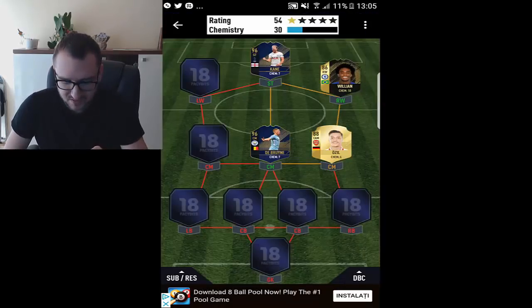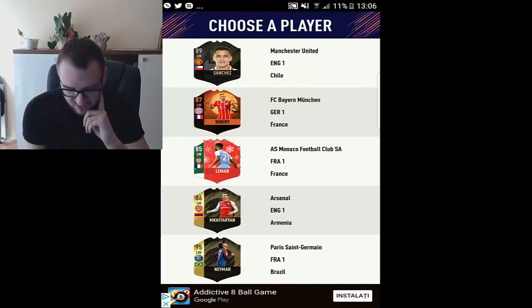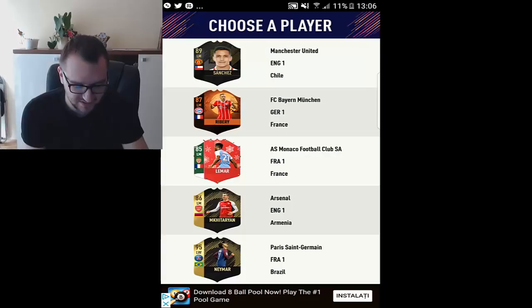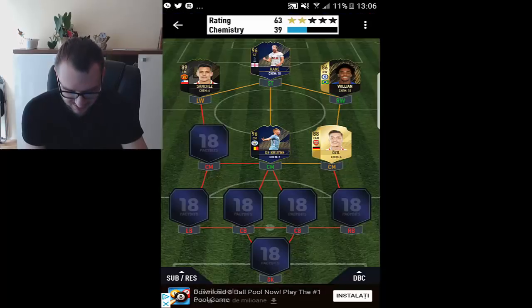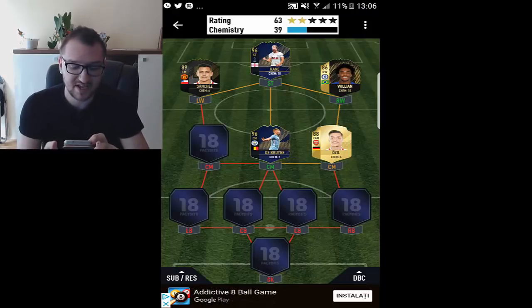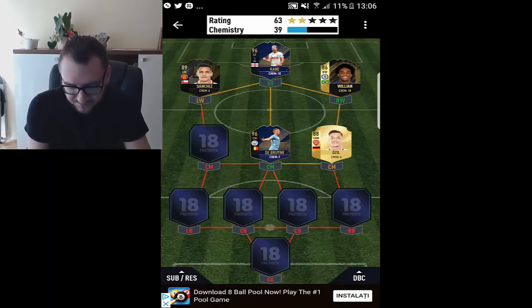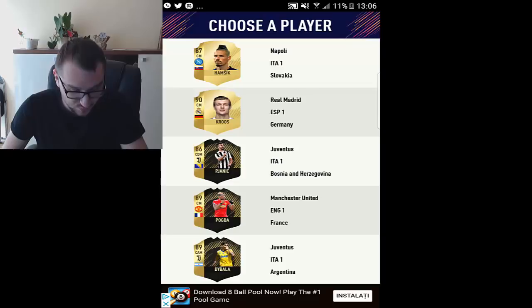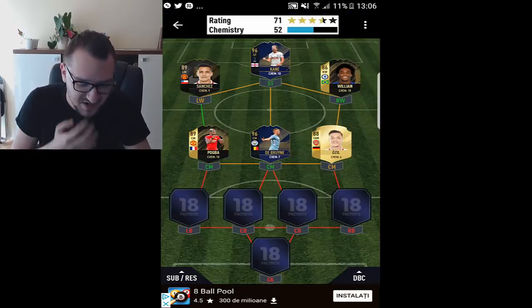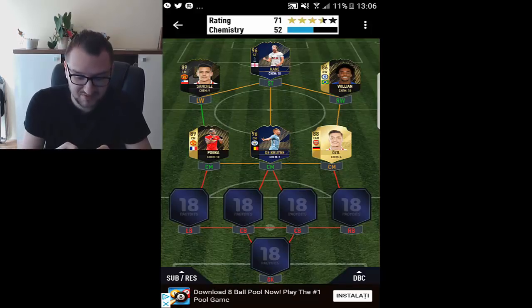Let's see the left wing position. We have a decision to make, but actually it's not a real decision because Neymar is from Ligue 1 and he's not English either. We need a Premier League link, so we put Sanchez there. And we get freaking Pogba! This team is shaping up to be really, really nice — we have full chemistry and an insane rating. This might be one hell of a draft.